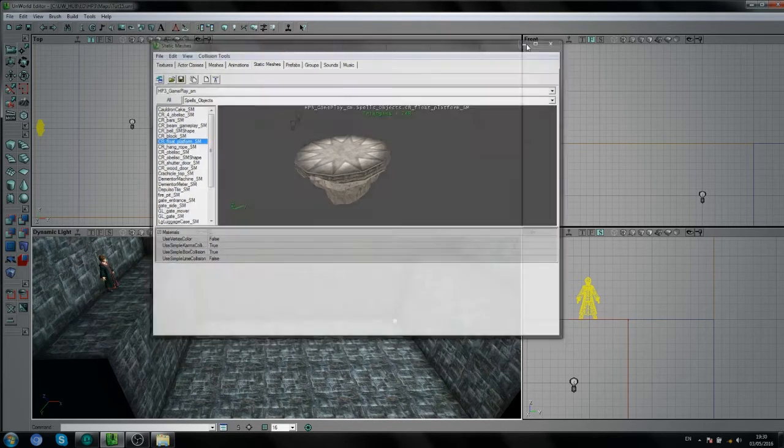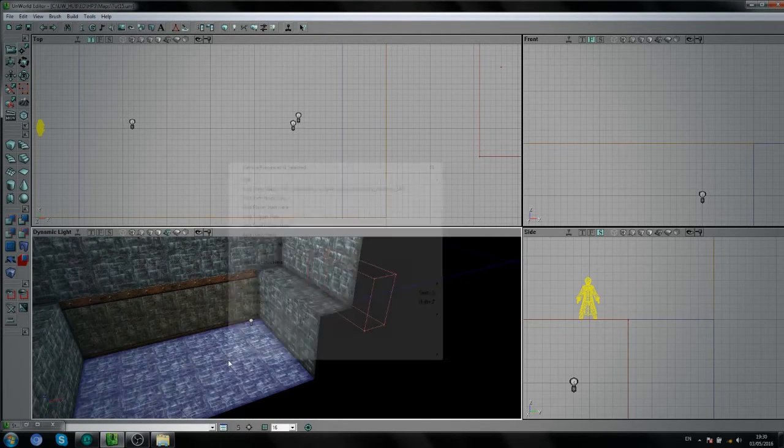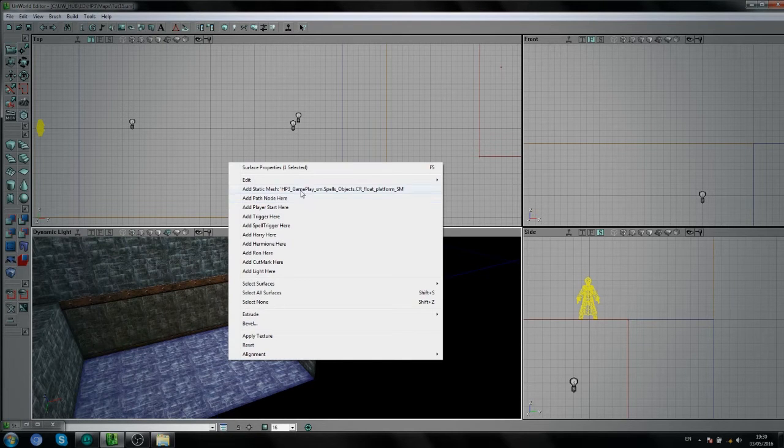That's the first sort of challenge level of the game — Ron's level — where you parkour up and down jumping on these platforms. It's pretty awesome stuff.